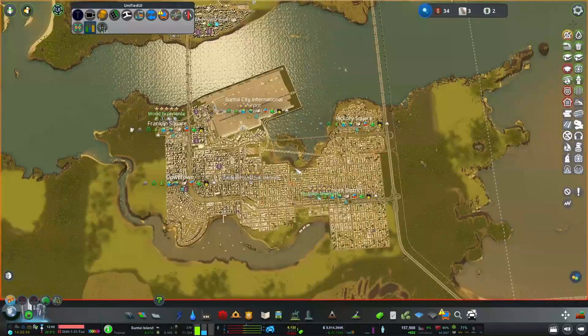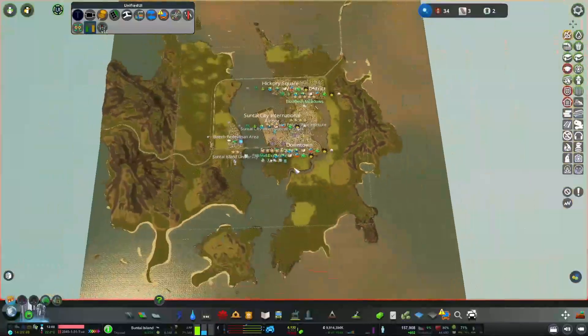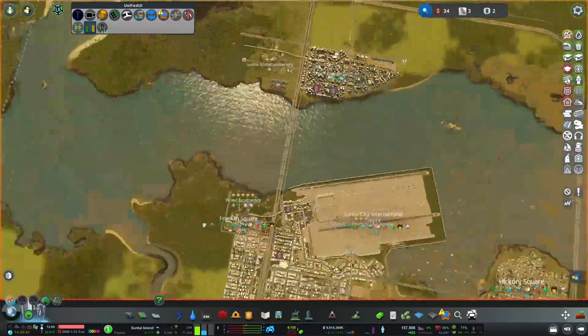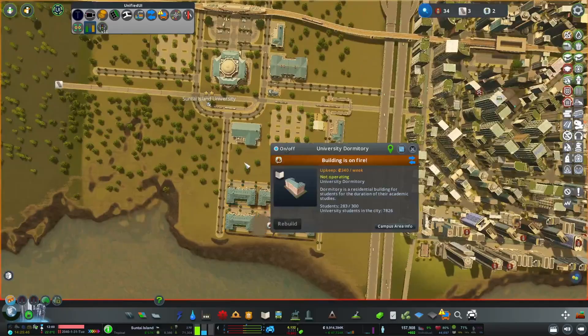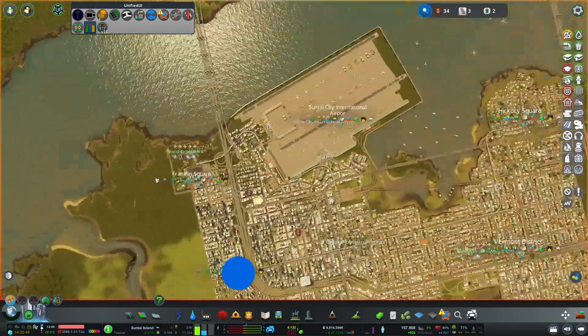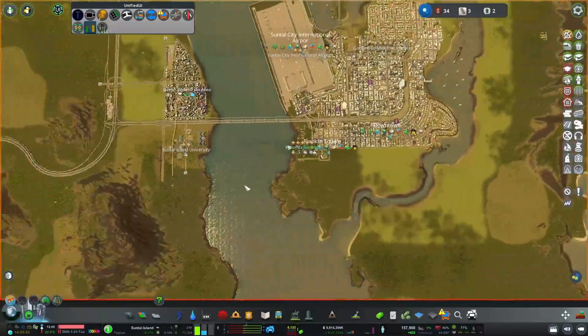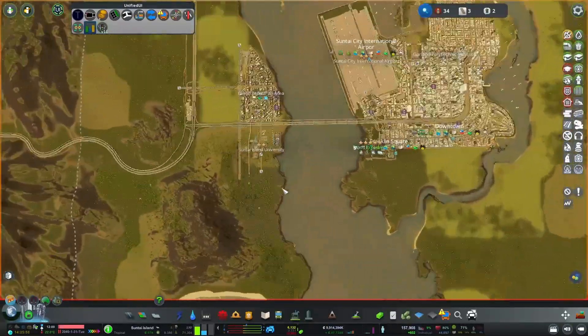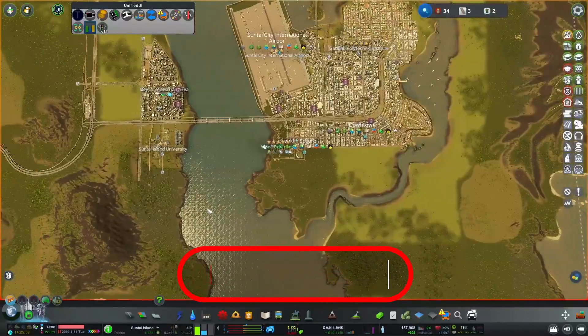Hello everyone and welcome back to another episode of Cities Skylines on the Sun Tite Island map, which we're building the city of Sun Tite Island on. In the last episode we had this lovely university which is currently a bit hot. In this episode I want to continue the expansions, vary up the industry a bit, get some more specialised industry in, and generally expand out in different directions.